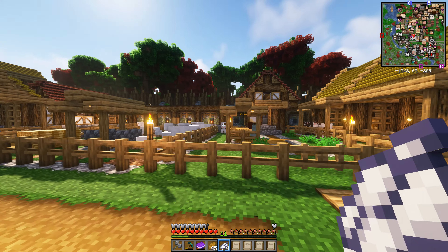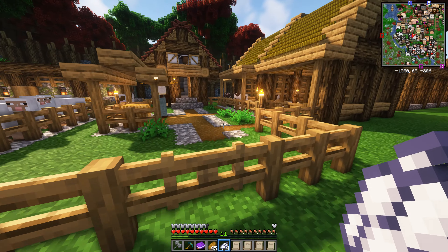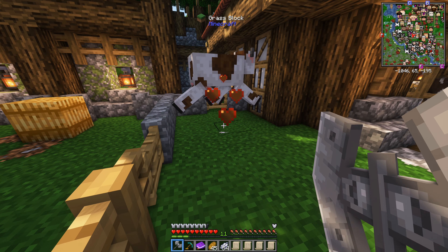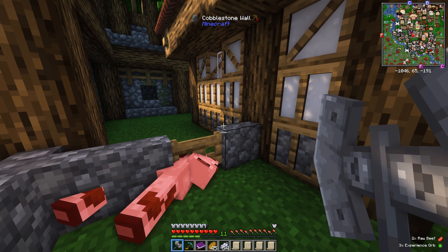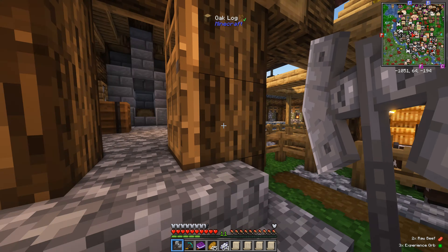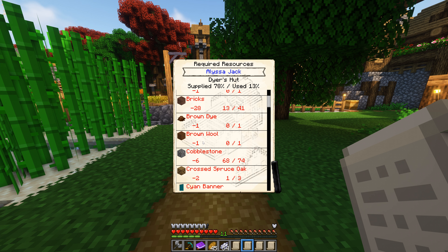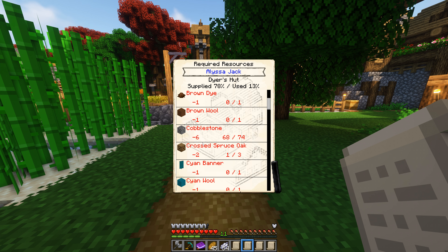Cows are already escaping, so I'm really worried about this plan. But if we persevere we might be okay. Alyssa, who was working on the dyer, is now supplied with 77% of the things she needs. As we scroll down this list, we know so many of these things can be made. We start to get to things like white concrete, red concrete - which reminds me, we built a concrete mixer's hut ages ago and I think it might still be level one. So let's go and check it out.